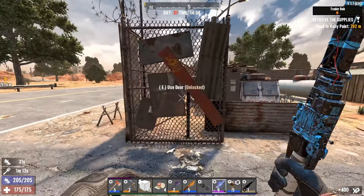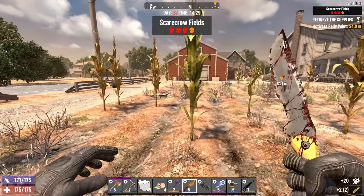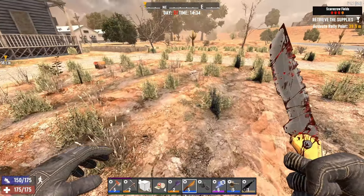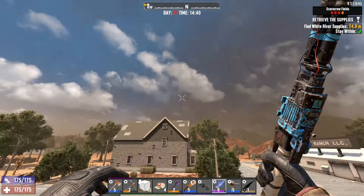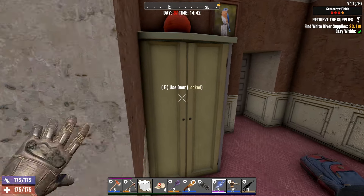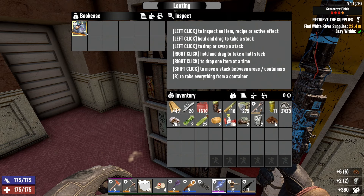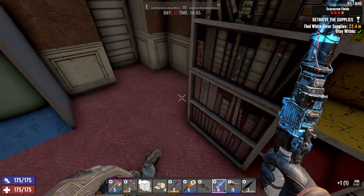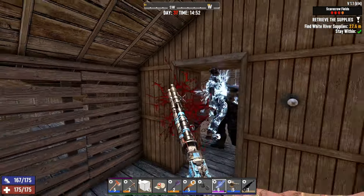I vaguely remember this place. I'm going to steal all the corn before I start — don't mind me. Their potatoes died because they weren't watered. We gotta stay within the area and find the supplies. Magazines like this are only worth 20 so we're going to scrap those to get the paper.